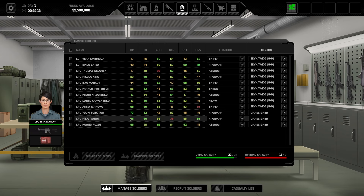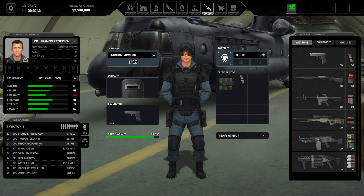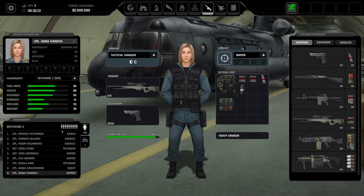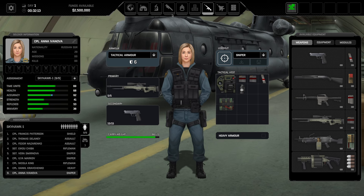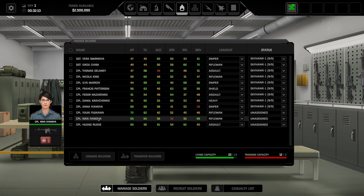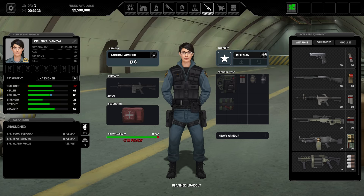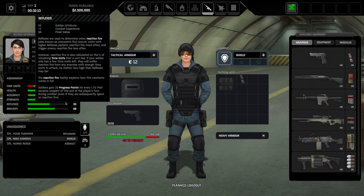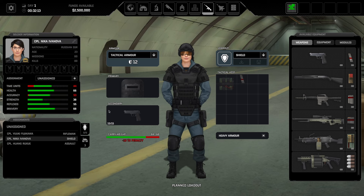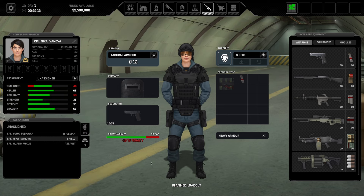Ivanova — you also have really high health and good time units, good bravery. Yeah, you're definitely a shield. Wait, do we have two Ivanovas? Nika Ivanova and Anna Ivanova — yes, we do have two Ivanovas. Nika is over here. You are going to be a shield. Now, shield already has a time unit penalty: 44 down from 60. It's a little bit of a pain, but that's okay.